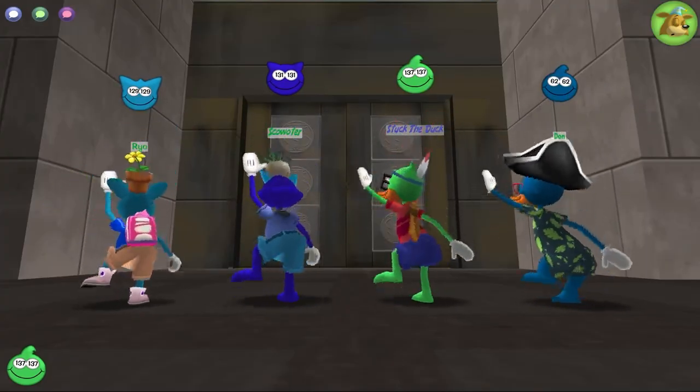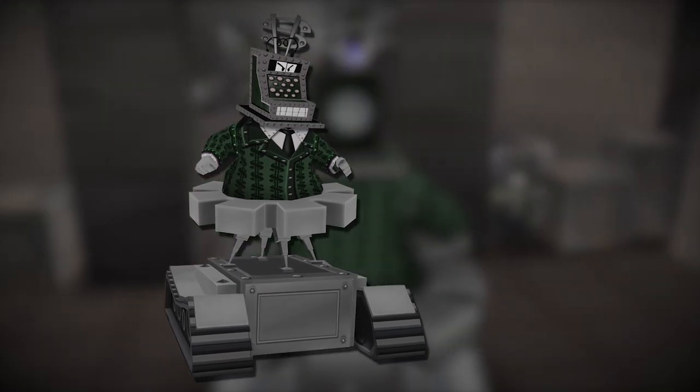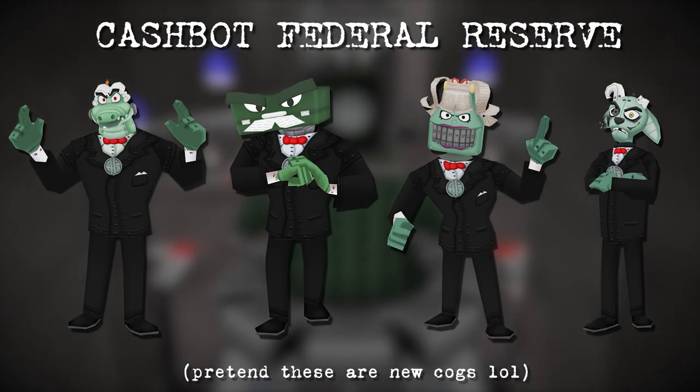After all the COGs are defeated from the first round, this will transition into the manager round. Frustrated by his new sentinels being easily thwarted by the toons, the CFO enlists two of his new subservients from the Federal Reserve. This differs from the overclocked CLO litigation team fight in a very specific way.